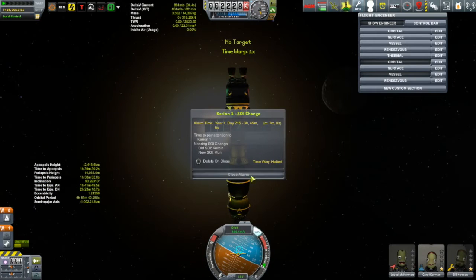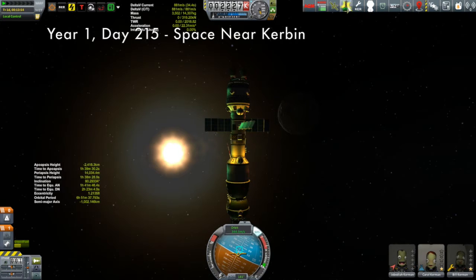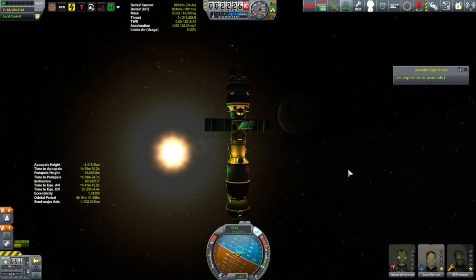And once we got out into the Mun's sphere of influence, there was another pressure scan in a vacuum. But 21.6 science — I'll take it whether I'm going to complain about it or not.